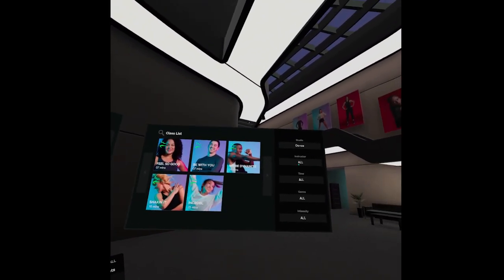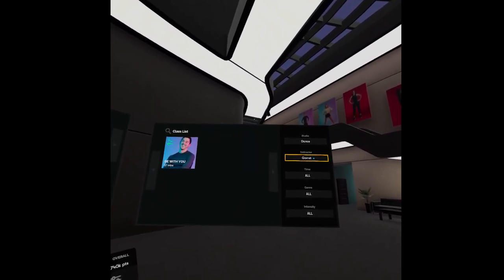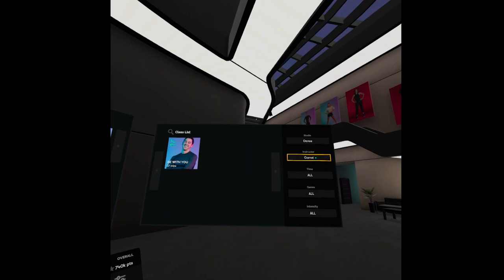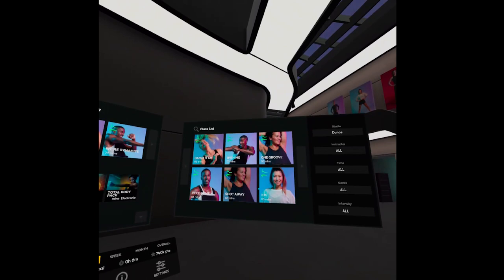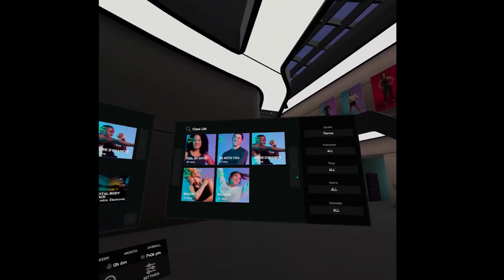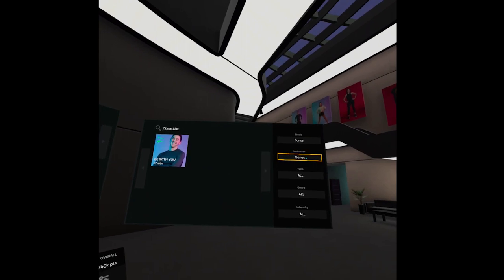All workouts now have icons pointing to the workout type. Dance workout icons are green, while box workouts are yellow, so you can easily distinguish them. With the filter, you can also choose the instructor, workout length, intensity, and the music genre that you want to dance to.